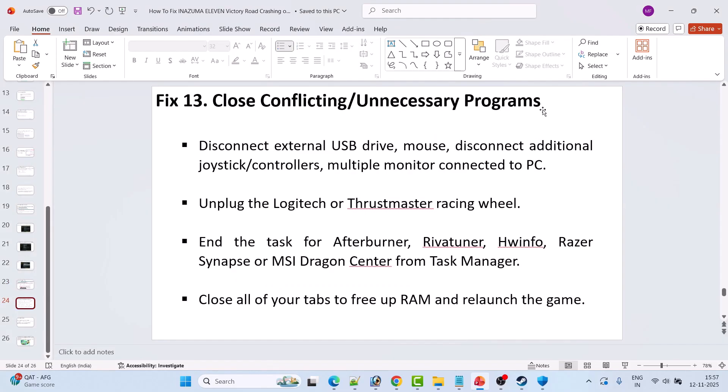Fix 13 is to close conflicting or unnecessary programs. Disconnect external USB drives, mice, additional joystick controllers, and multiple monitors. Unplug any Logitech or Thrustmaster racing wheel. Close MSI Afterburner, RivaTuner, HWiNFO, Razer Synapse, or MSI Dragon Center from Task Manager. Close all browser tabs to free up RAM, then relaunch the game.